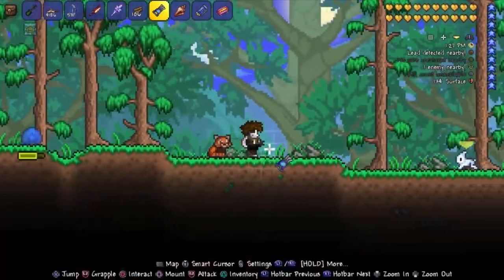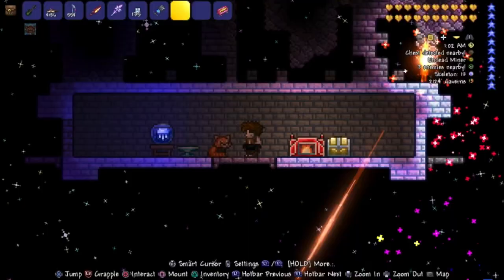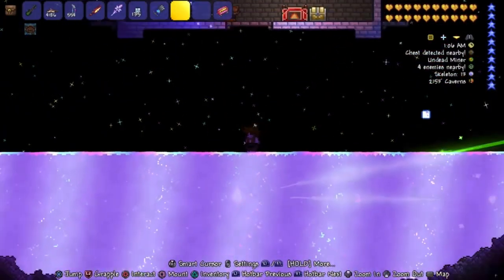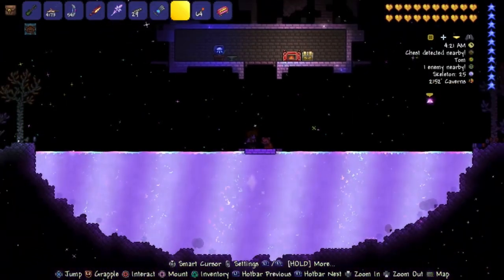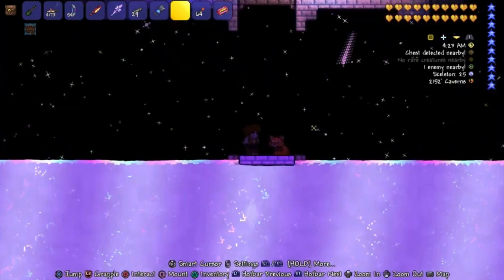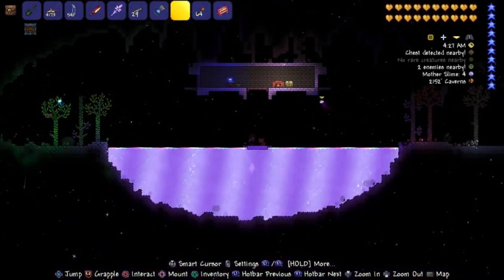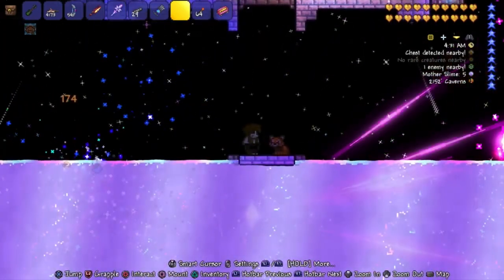Hey there, gang, and welcome to another Terraria video. Update 1.4.4 just dropped, and as I'm sure you've seen, with it came this new liquid, Shimmer. Now I'm sure you've seen all the fancy things it does to items you throw into it all over YouTube, and we'll take a look at that, but what I want to focus on today is something that I don't see many discuss: Shimmer's effect on the creatures around it.